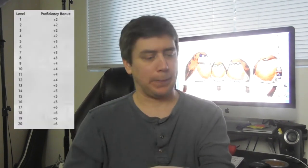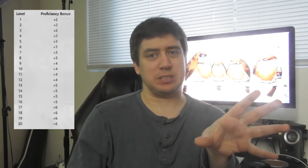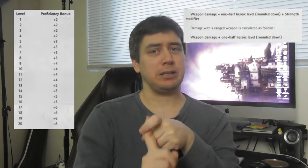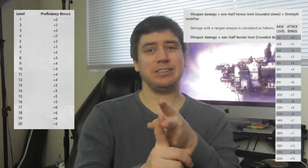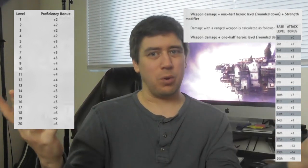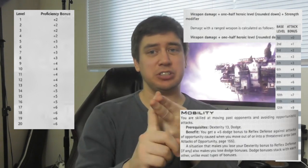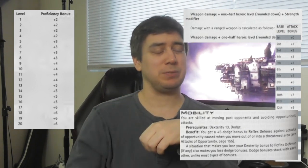That rule is proficiency bonus. You're going to replace certain bonuses with the proficiency bonus — there are three of them. The first one is level: if it says add your level or add half your level, just add your proficiency bonus. Second, attack bonus: anything that says add your attack bonus, instead add your proficiency bonus. The third thing is anywhere it says add plus 5 — that's your skill checks and skill focus, a couple other things — take that out and add proficiency bonus instead.